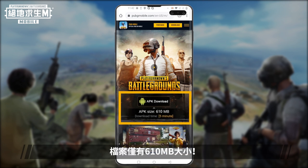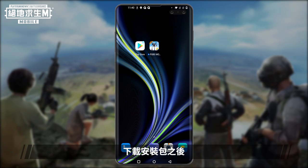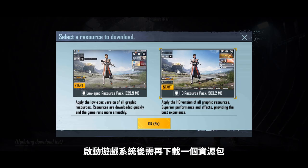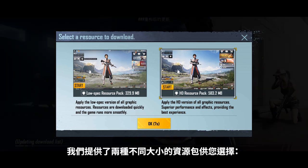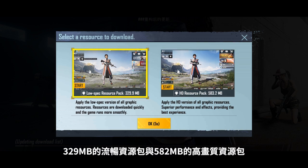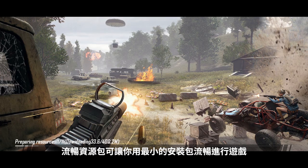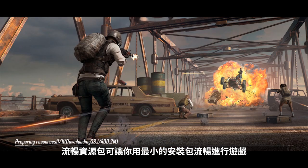It's only 610 megabytes. After downloading the pack, no matter if you're a new or existing player, there will be resource packs to download upon starting the game. We've prepared two sets of resource packs for your choosing: a 329 megabyte resource pack for smooth gameplay, or a 582 megabyte HD resource pack. These resource packs were made to keep file sizes small and gameplay smooth.